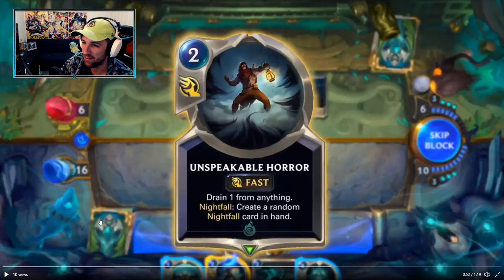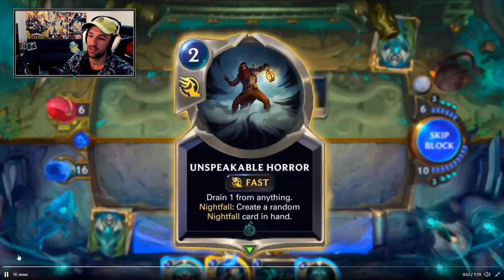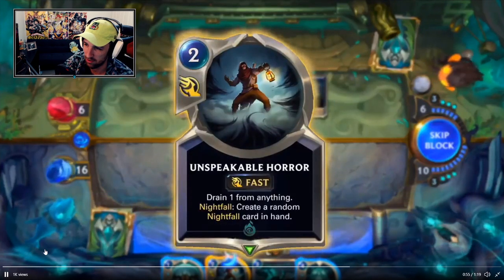Unspeakable Horror at fast speed — I wonder if it's this Nocturne spell. Drain one from anything, Nightfall: create a random Nightfall card in hand. That's a lot of value in one card. It's a Vile Feast that creates a Nightfall unit in hand. This is a good card, and oftentimes you don't always play Vile Feast. It's not hard to Nightfall this card out, but it's not the same as playing Vile Feast at two mana — it's like a turn two Vile Feast in comparison.